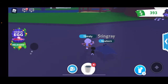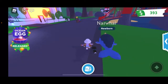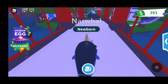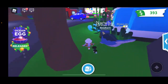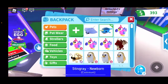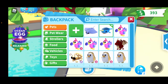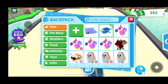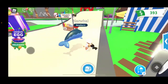We did not get legendary today, but we did get a narwhal which is a rare - it isn't that bad and I kind of did want it. I think we're gonna end off here. I showed the ones I could find and showed you guys the two pets I hatched. So the pets you can get from the ocean egg are: a stingray, clownfish, seahorse, narwhal, dolphin, crab, shark, and octopus.